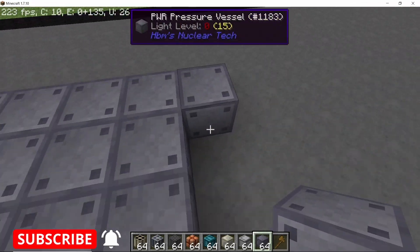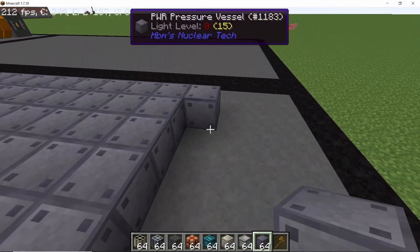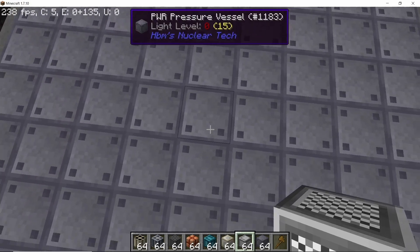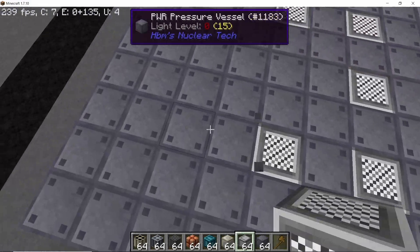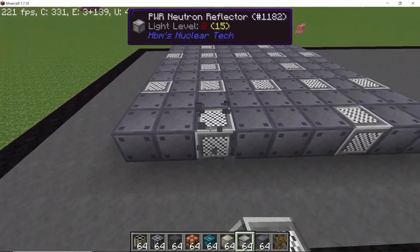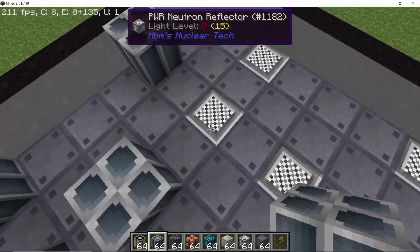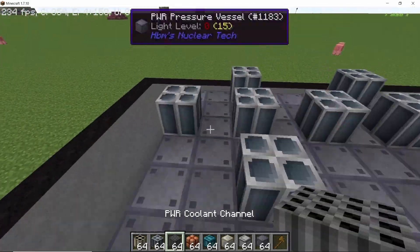To craft the PWR, we start with a base of pressure vessels in a nine-by-nine formation. Come to the middle of this nine-by-nine and start placing reflectors — leave two blocks from the middle, and from the third block place down eight reflectors surrounding the center block. Then place eight more on the perimeter: two on each side, giving us 16 reflectors on the base. On top of each reflector place down the control rods, and in the space left in the middle place down the coolant channels.